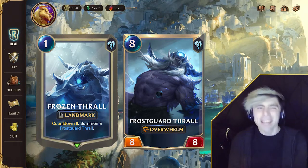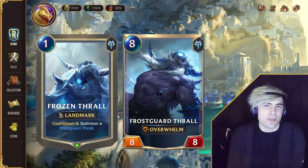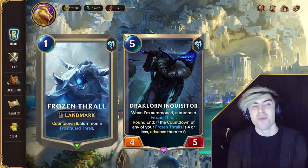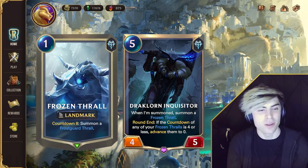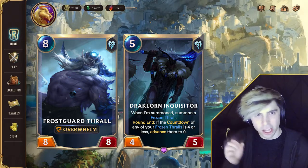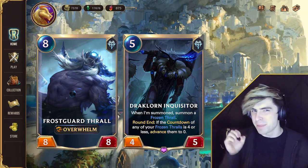Now you might be thinking: a countdown of eight? That's gonna take forever! How is that of any use? Dark Lord Inquisitor is your answer. When summoned, he summons a Frozen Thrall. Each round, if the countdown of any of your Frozen Thralls is four or less, he advances them to zero. This unit alone is why Thralls may be actually quite viable, so keep an eye out for them.